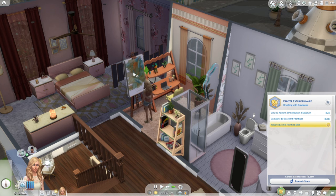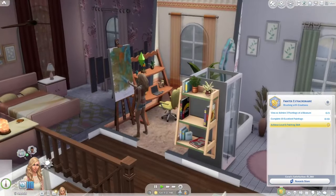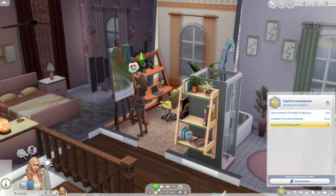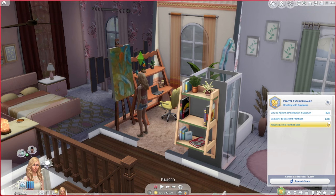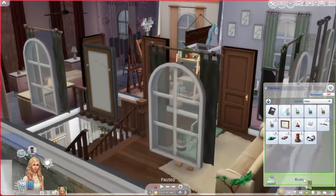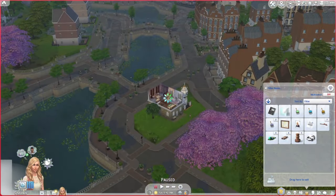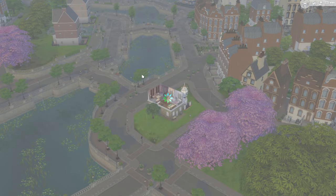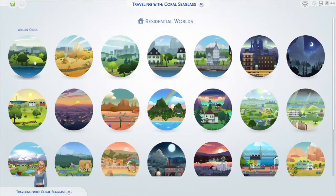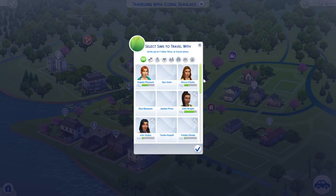It's already 9 AM on Saturday — I guess we can go to the museum now. I have no sense of time anymore since she doesn't need to sleep. The figure paintings do not count toward excellency — good to know. We're at 50,000 Simoleons, not too bad. I'm going to go to Willow Creek — they have a museum.